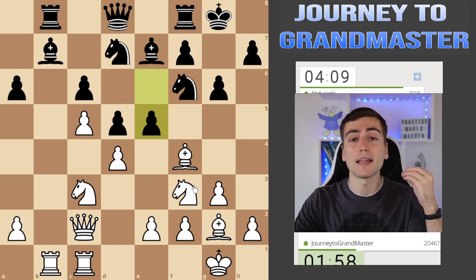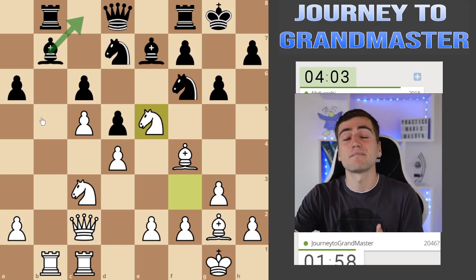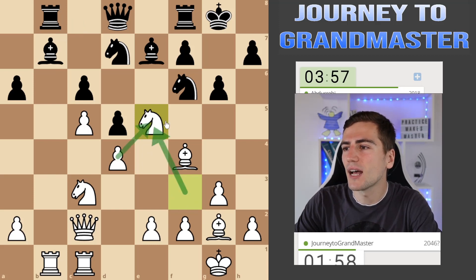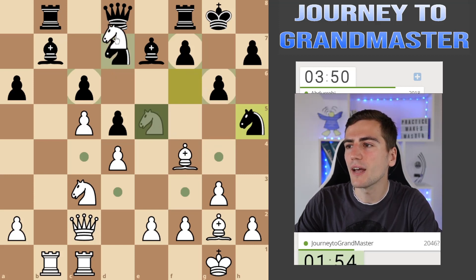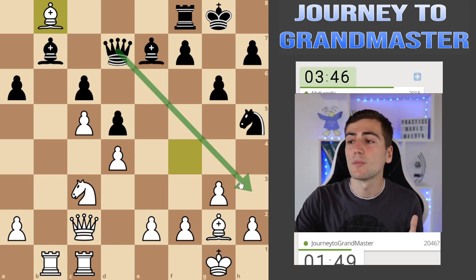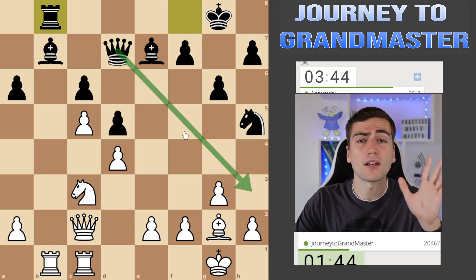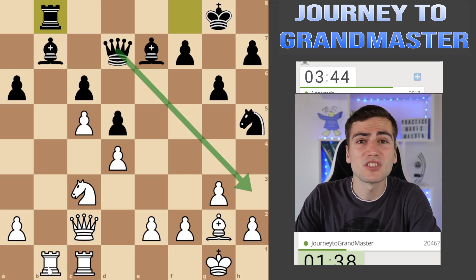That happens often when you don't have enough space and your opponent starts to create threats — it's so difficult to handle everything. Bishop c8 was an alternative but wasting so much time and giving me everything, you just can't survive like that. Knight xe5 feels great in order to keep this diagonal open, because after knight h5 I have knight xb7, and after knight xf4 I can pick up the rook on b8. My opponent is still hoping to create counterplay but it's just too late.